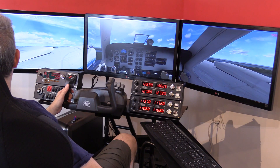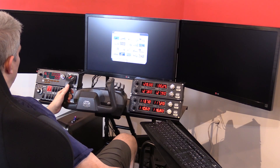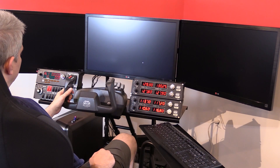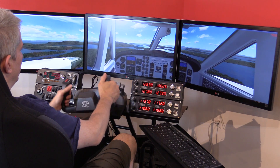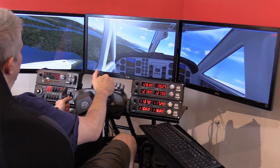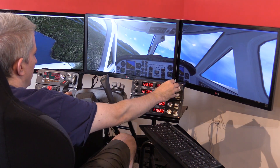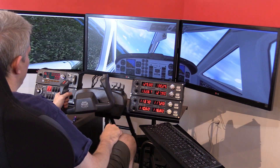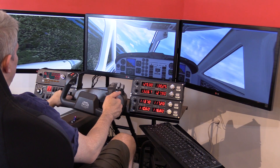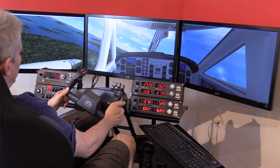Let's open up one more plane — we'll open the King Air. Here we are in the King Air. Of course all the knobs and buttons and whatnot work, and you can change the frequencies right on the screen, as well as the flaps and pitch trim. All this stuff works with all the planes.